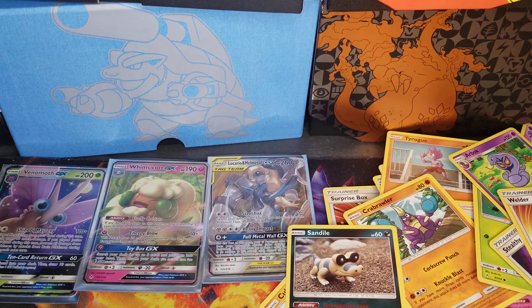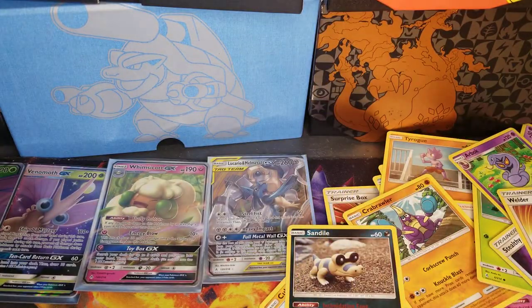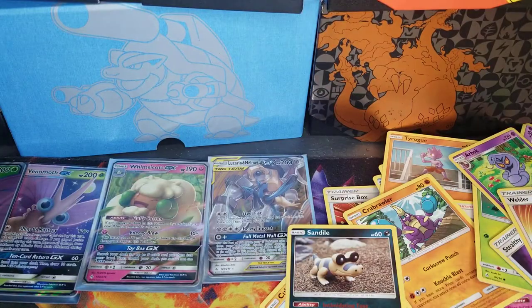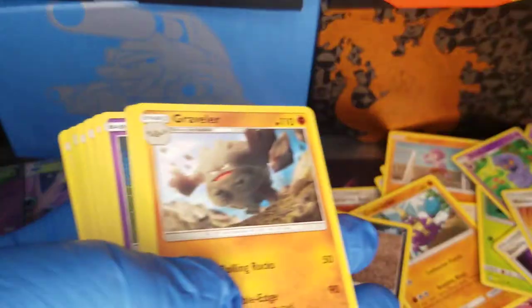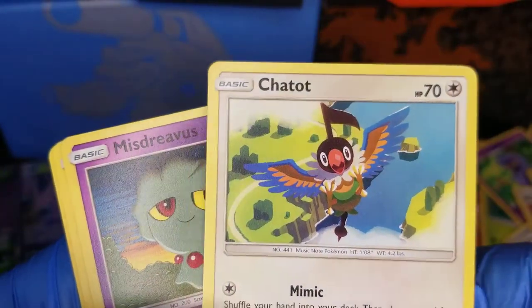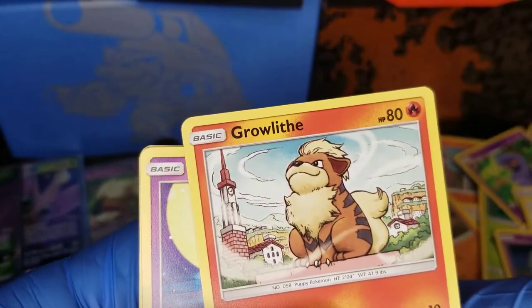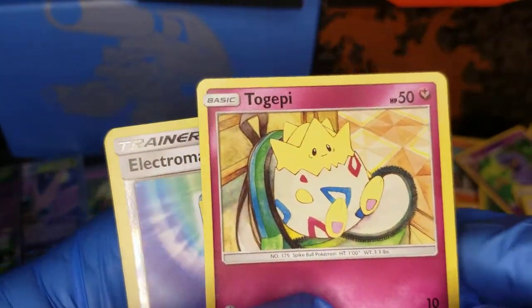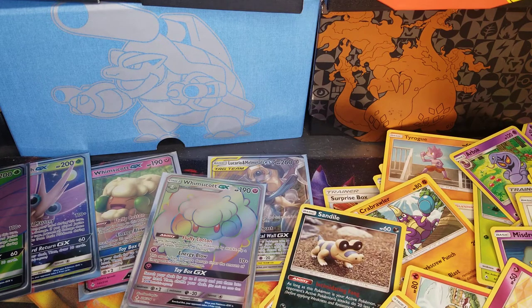Next pack. Grass energy. It's cool that you got a rainbow — I'm still getting all the heat, though. Graveler. It looks really nice. Misdreavous. Glammeow. Growlithe — look at him on top of the world, he kind of looks like our dog. Gastly. Togepi. A Reverse Holo electromagnetic radar. And a Marowak — another one from Alola. If you did not know, I know about all Pokémon, but not all of them.